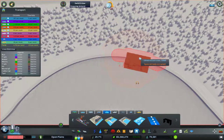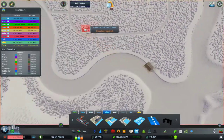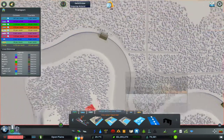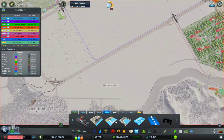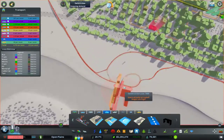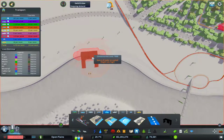Ferry pier stops, even, which will suffice this area. We'll have a ferry stop up here and a ferry stop down here, I'm guessing. So we'll have to put one in.